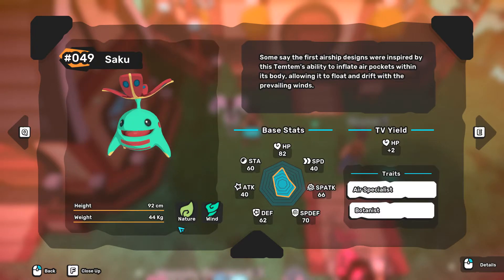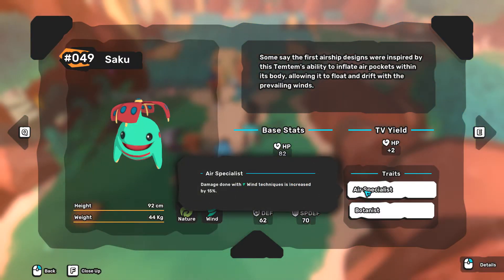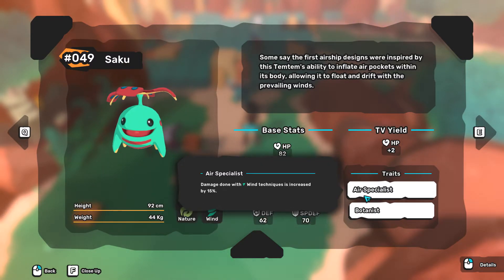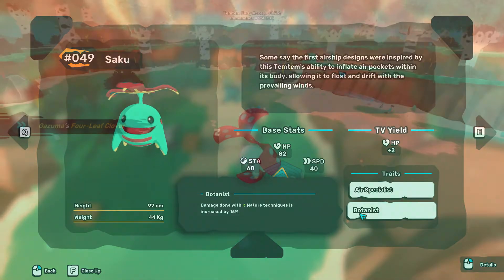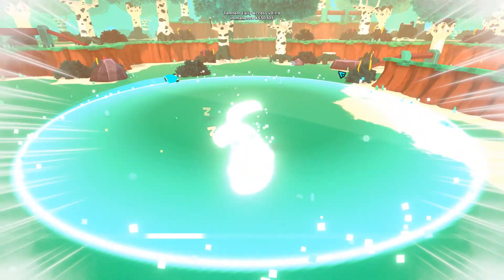For being nature and wind, Saku resists both water and wind techniques, making it a tanker for Deniz. But it also deals a lot of damage against water with its nature and toxic techniques. Both of Saku's traits are good: one boosts nature damage, and one boosts wind damage. While capturing Kaku, try to find one with good SVs in both attack and SP attack.